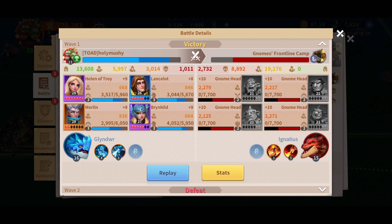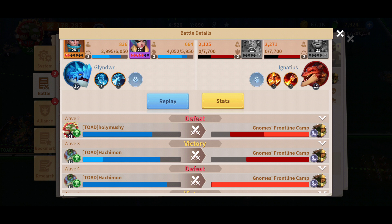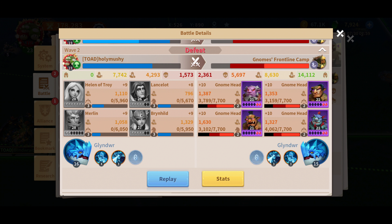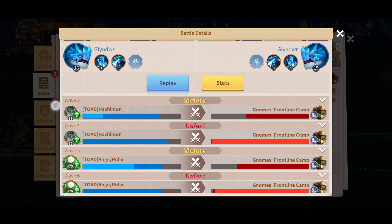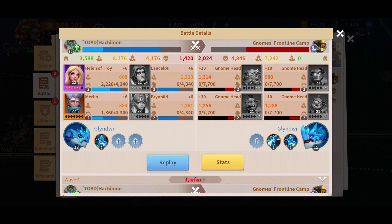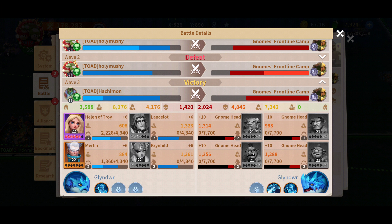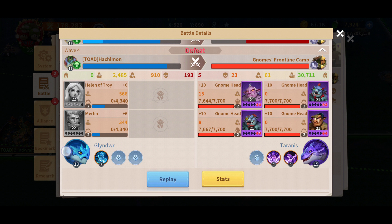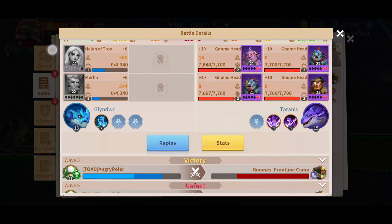Let's look at the battle detail. My army took away the first gnome army and I'm at a little over half HP. I fight the second gnome army — I did half their health but they took me down. Then my buddy Hachimon's army took down the gnome that beat me, and now he fights another gnome. That gnome camp utterly destroyed him because it was pretty strong from the previous battle.